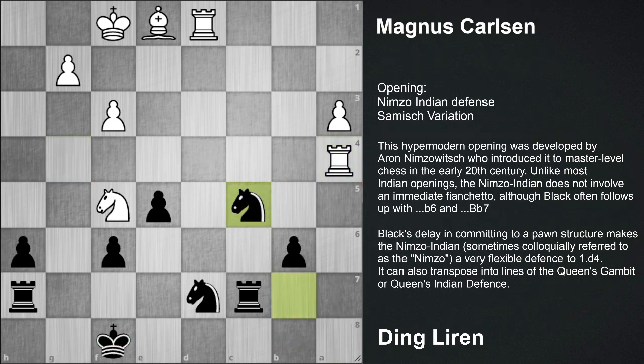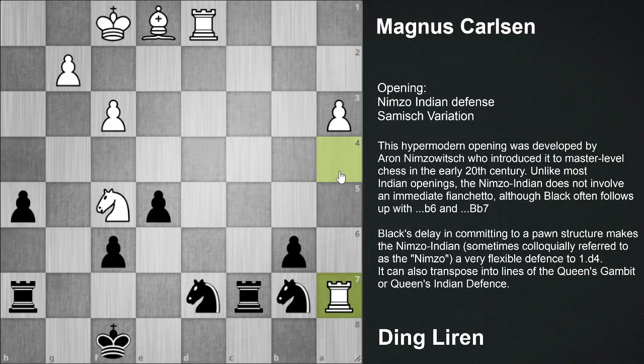Here Knight bc5 was played. Instead of it, it was better to play h5. The idea behind h5 is that after Rook a7, pinning here to this Rook on c7, then Knight dc5 and Bishop b4, then King a8. Now these two rooks are connected, and this rook is basically doing nothing over here.